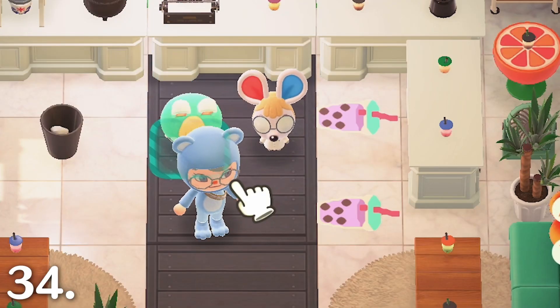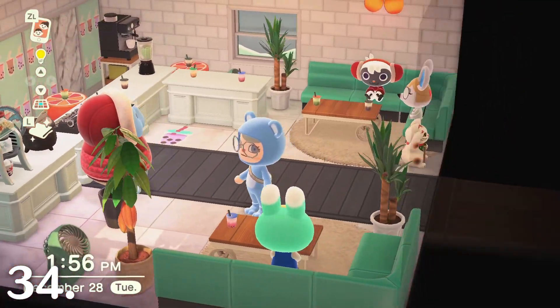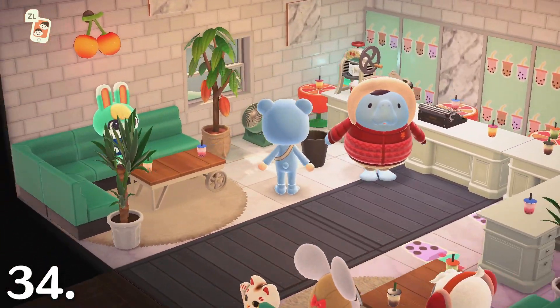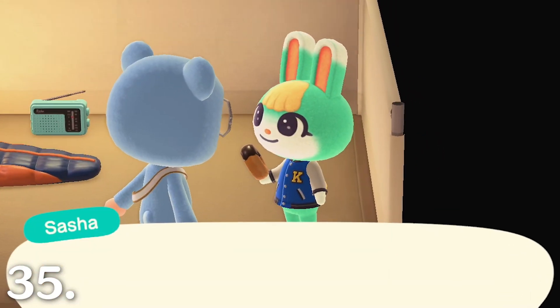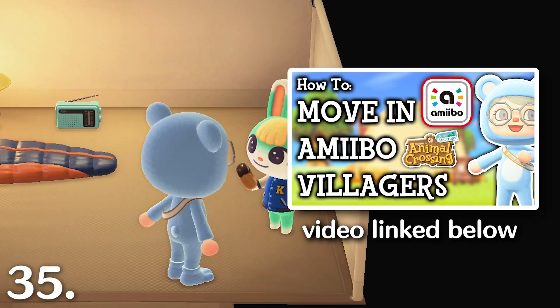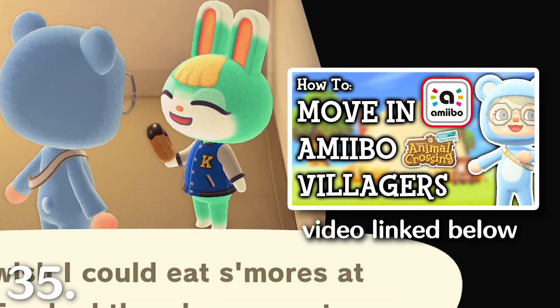Decorate a room in Harv's Phototopia with new villagers. The 2.0 update introduced 18 new villagers, and if you have their amiibo cards you can add them to your scenes in Phototopia. It's a great way to get to know the new villagers if they don't live on your island yet. You can also scan these new villager amiibo cards onto your island and have them visit your campsite — do this three times and they will ask to move to your island.